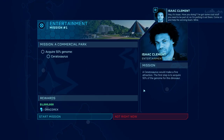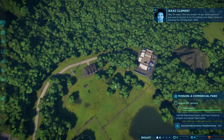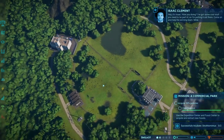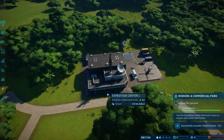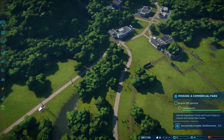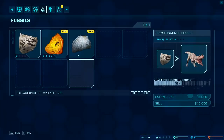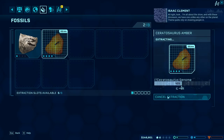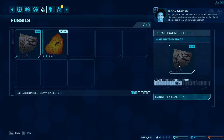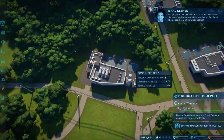We have an entertainment contract: acquire 50% of — absolutely, we're going to do that in like two seconds because we're already on it. Let's actually go look at our fossils first. Four stars on that Triceratops fossil — fantastic! That will 100% do it for us.